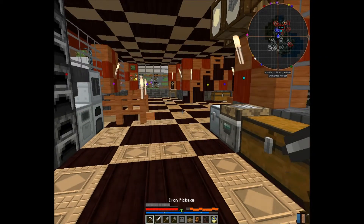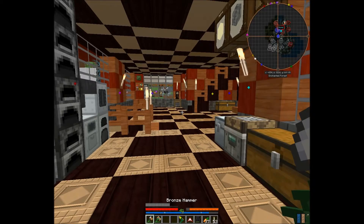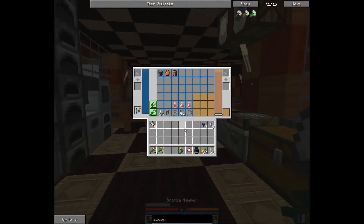Hold shift and use your mouse wheel to scroll and it scrolls through each one — the one that you're currently selected on the hotbar and the two that are in the green slots on your backpack. It's as simple as that. Very handy.